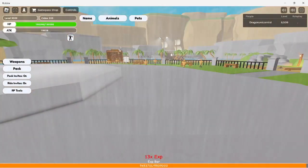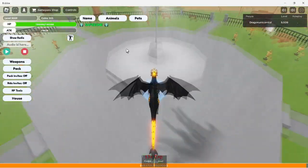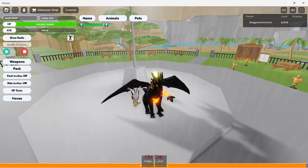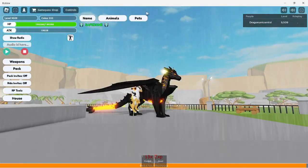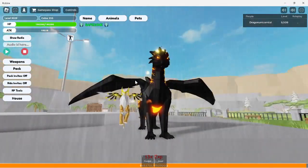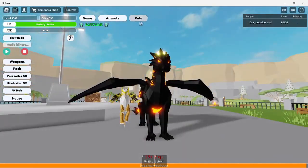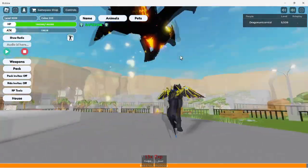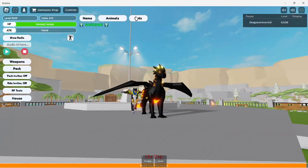Now I'll check out the pets very briefly. I'll turn into my dragon because the pets are literally the exact same size as the cubs, so it'll be easier to give a size comparison. You have the griffin pet which kind of just flies around you — very cool. Then there are a bunch more in this game pass. All the pets are really cool in my opinion, just look at them.